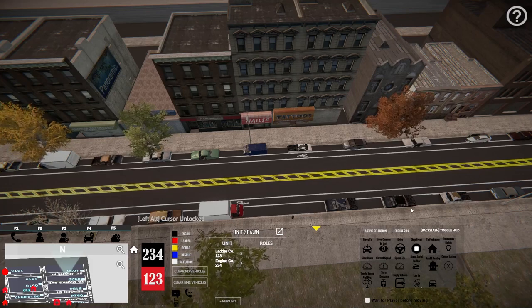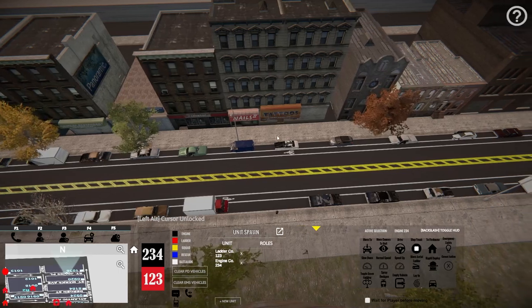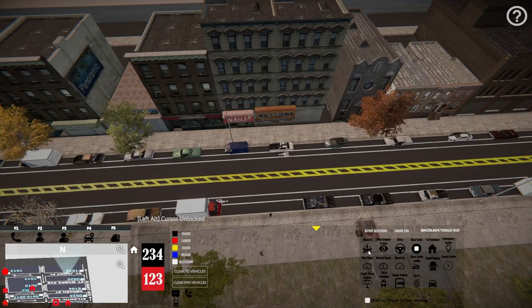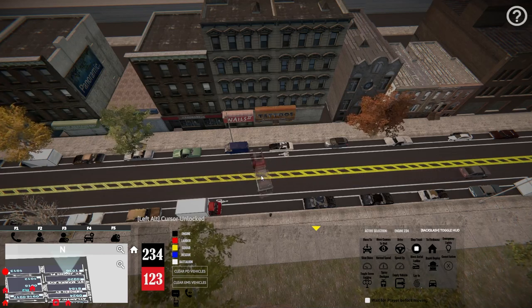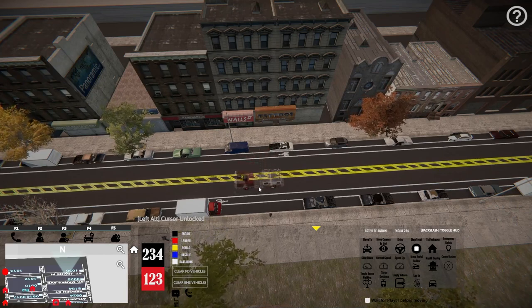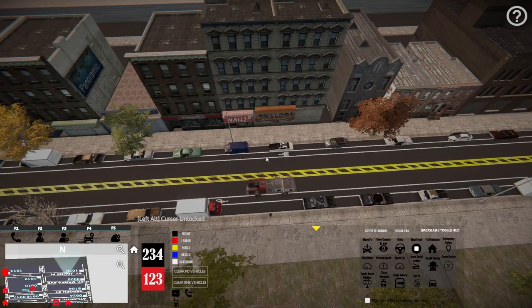If you click on Engine 234, over here on the bottom right it's going to say 'active selection: Engine 234' and that pulls up your AI menu for this piece of equipment. Let's say we want to move them down in front of the tattoo place - you hit 'move to,' left click that, and you'll see this x-ray vision kind of transparent fire truck. You can rotate it with your middle mouse wheel, position it by the hydrant, then right click where you want them to go.